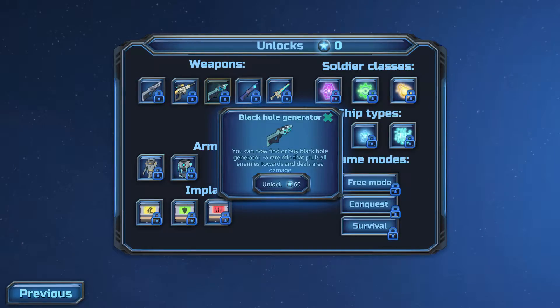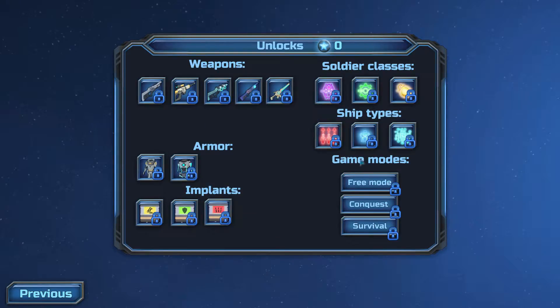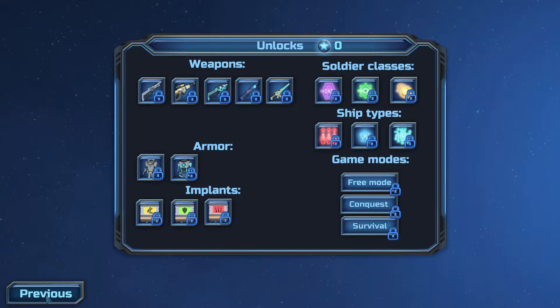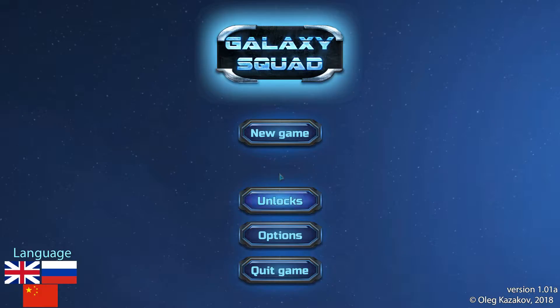For example, you can unlock new weapons like a black hole generator, federal sniper rifle, plasma sword, and some armors, implants, and soldier classes. You can also unlock some game modes. It's all about unlocking and playing a lot, like any roguelike game.